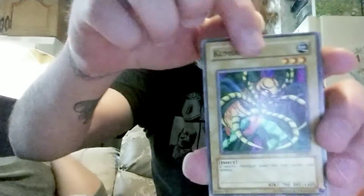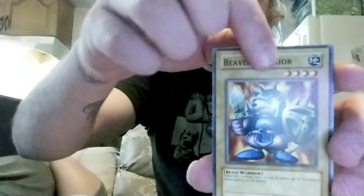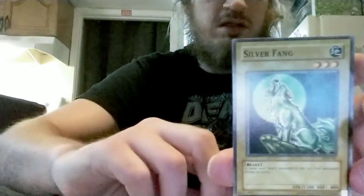Let's go through the rest of these. Beaver Warrior. Silver Fang. And Sogen, I believe, was the last card. Woo! We did it. We got another foil. Another LOB pack, another foil. The luck is unreal for me - unreal.